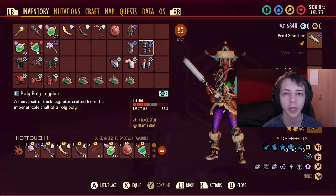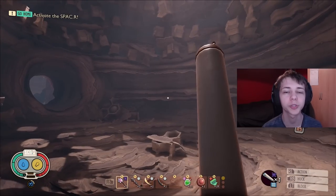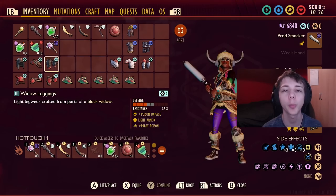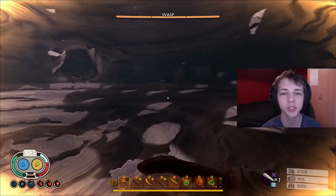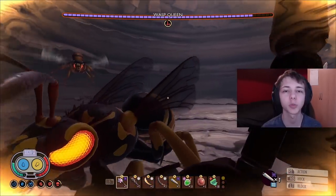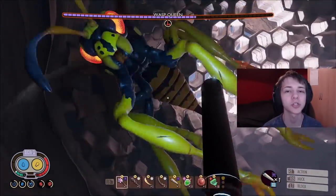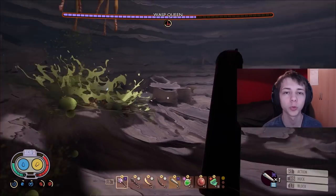My next choice was the Black Ox Armor and the Prod Smacker to see if the sped-up charged attacks could stun her permanently. This was changed in 1.2 — there's now a delay between stunning enemies, so this build got massively nerfed. When using it against the Wasp Queen it didn't stun her at all; she just kept flying. So this build is also ruled out.